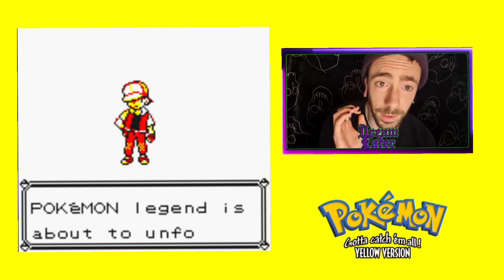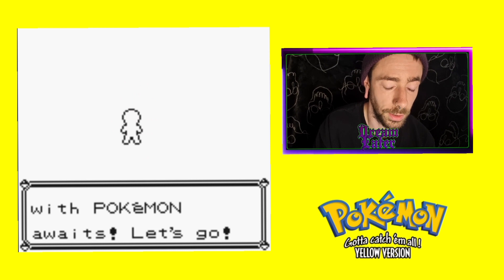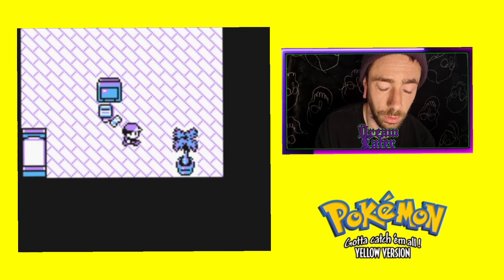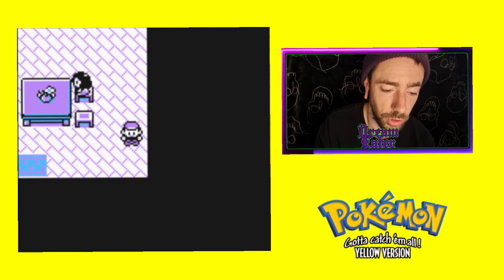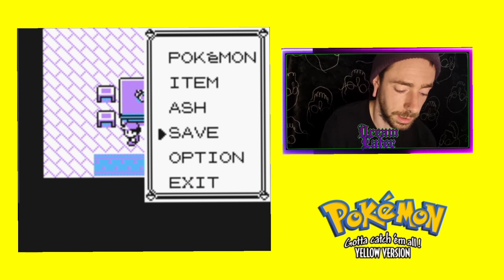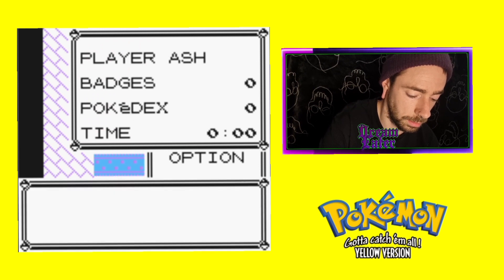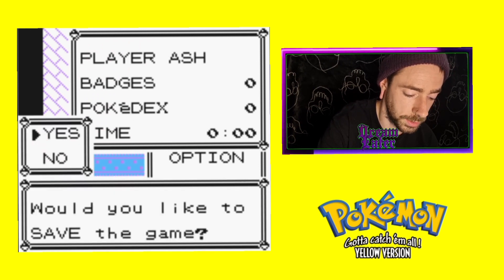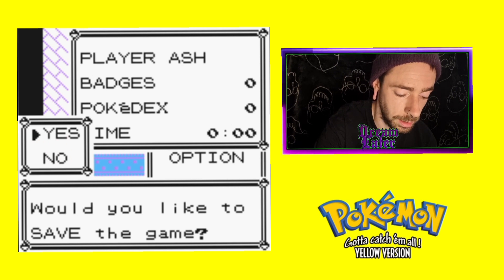The start of the glitch begins in your own house. As soon as you spawn in and you've chosen your names, you need to head downstairs as quickly as you can and head to this specific spot right here. We are then going to hit save, and at the right moment we need to hit reset between the yes box disappearing and the new text beginning.